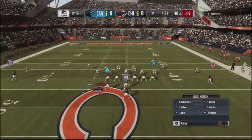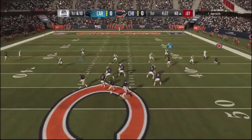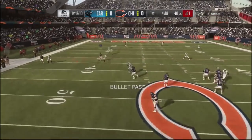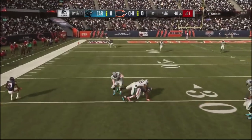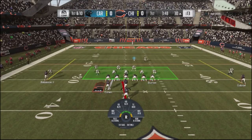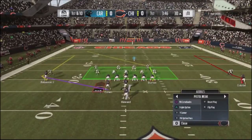Going into the pistol formation, this is the weak formation. Looking for the underneath, and I've got the crosser who takes the up guy. He actually falls back into zone, so I drop it down and pick up a first down. That's just a perfect read - he had to pick his poison.